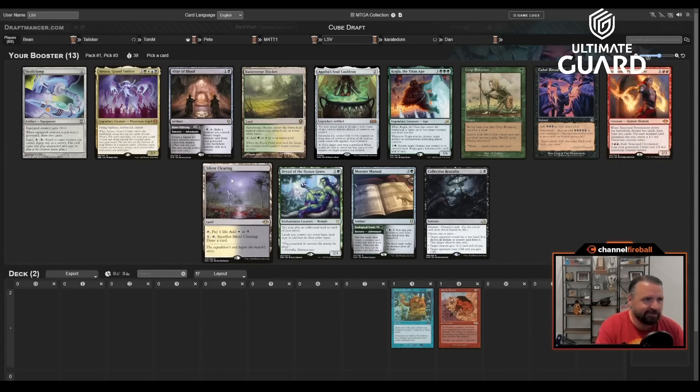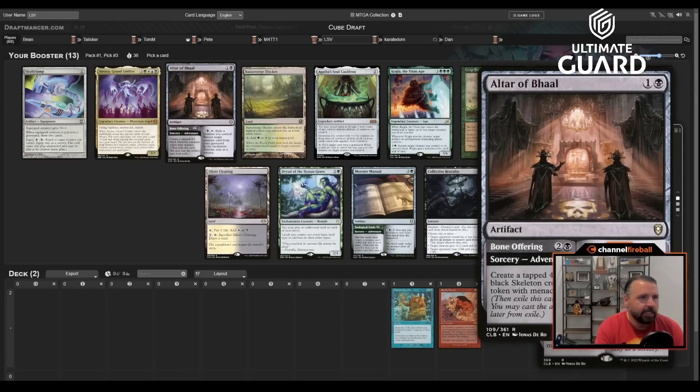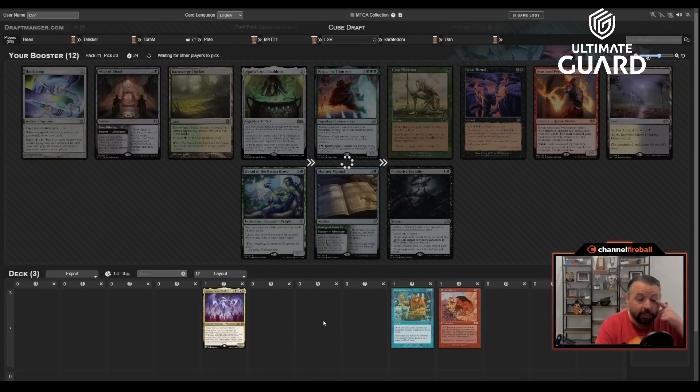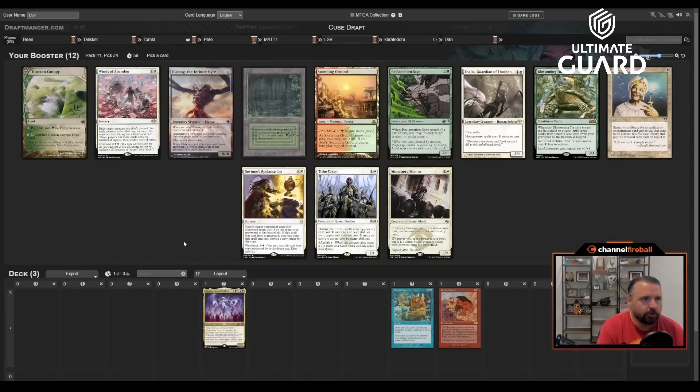The new Alpha Frogs cube has a bunch of updates I never actually read, so I'm finding out during the draft. I love that Dryad of the Ilysian Grove is back. We're slamming Atraxa over Skull Clamp and Seasoned Pyromancer. If you've watched any of my videos, you know I talk about Atraxa a lot — if you start with an early one, there are just so many ways you can go. There's a chance Monster Manual wheels out of this pack depending on whether people want Cauldron.